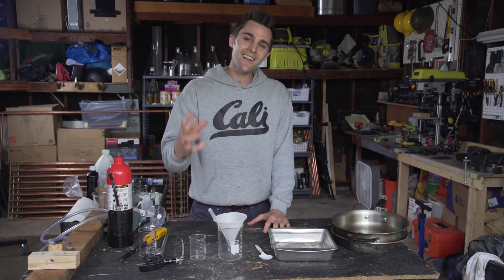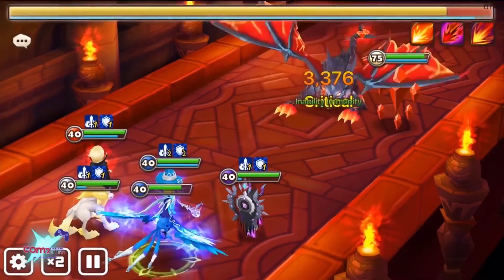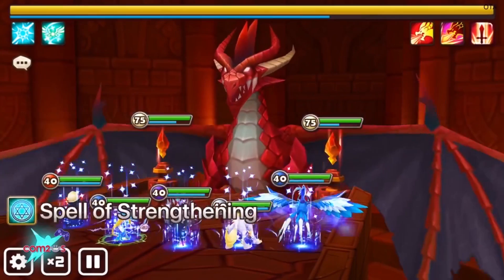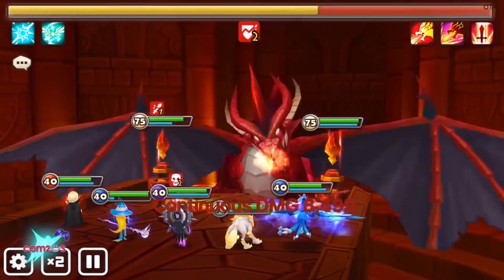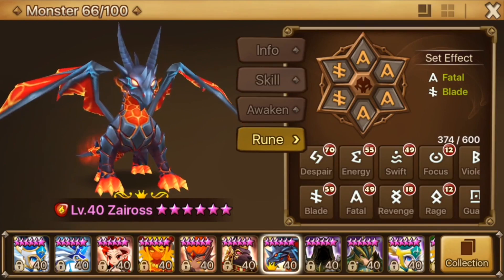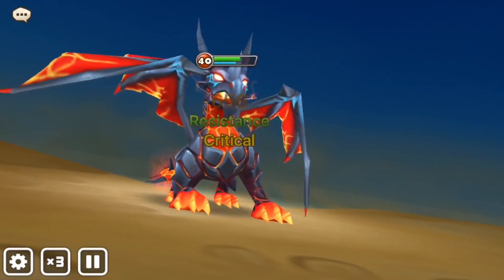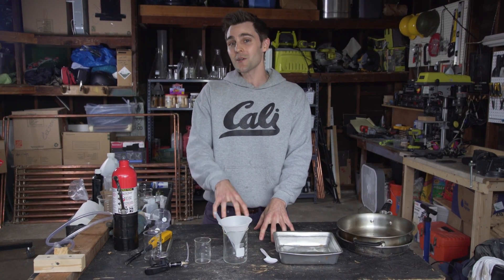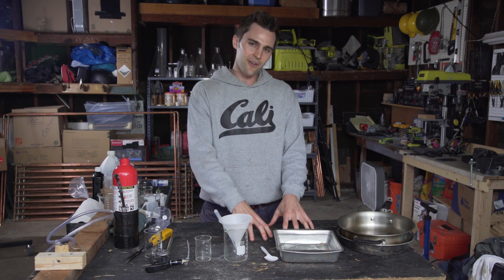Today we're going to be exploring dragons and different colored fire. Dragons are a huge part of Summoner's War — you can summon them and they are gigantic dungeon bosses. My favorite is Zyros, an awakened fire dragon. But there are all different types: fire, water, and wind. So because there are different types of dragons, we're going to make different colors of fire, and at some point we're going to attempt to shoot that fire just like a dragon.